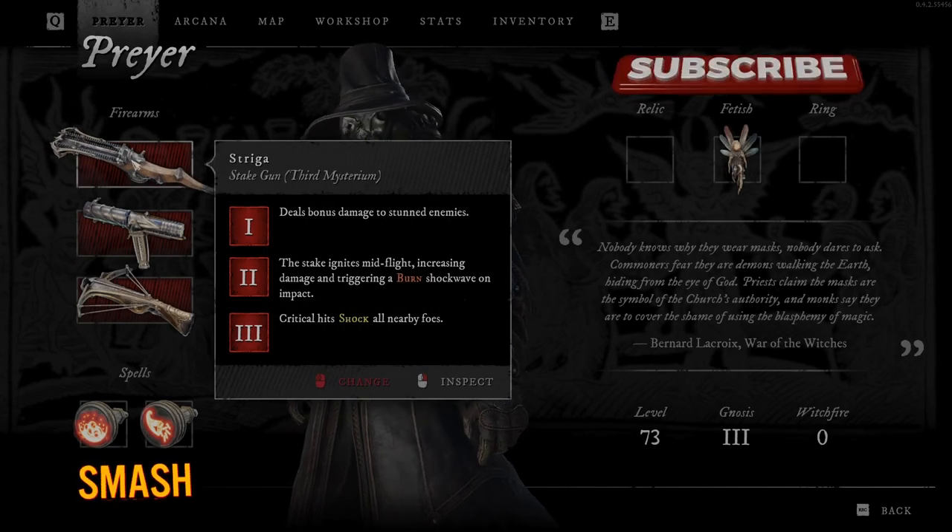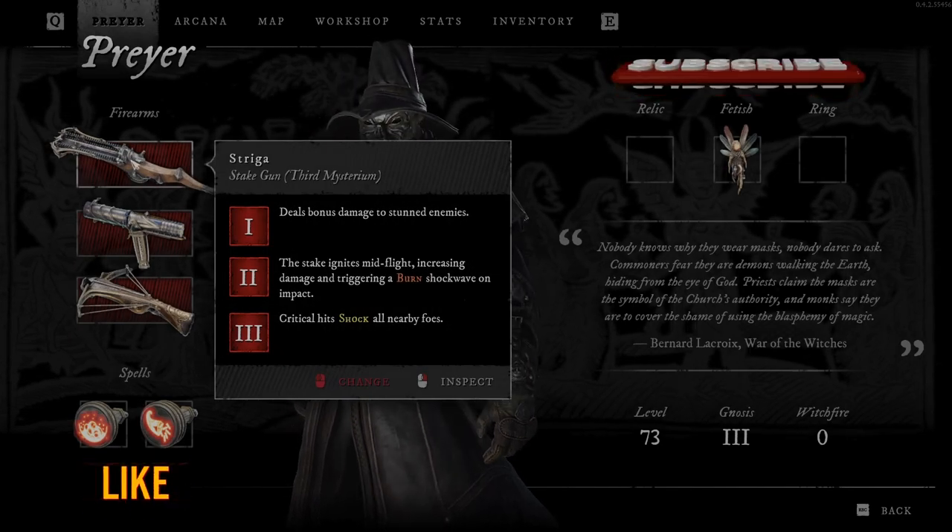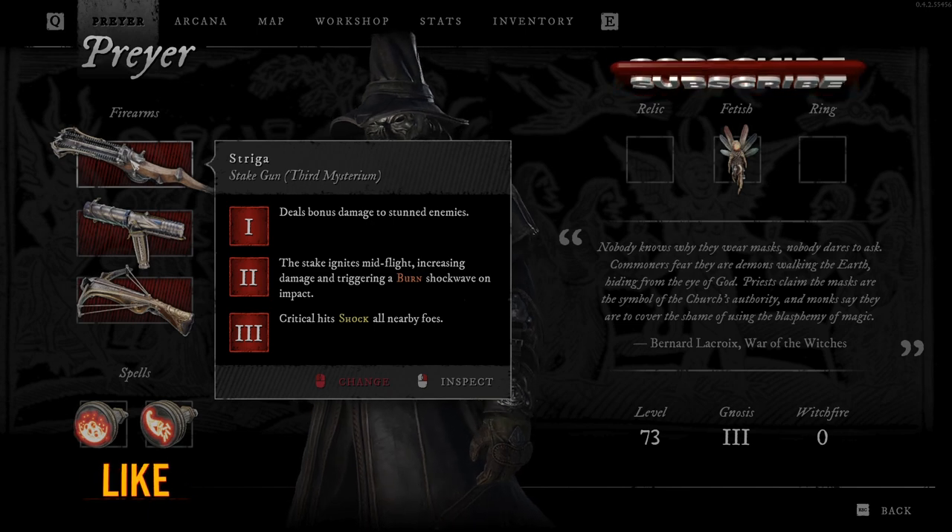In this video we will talk about Striga, it's a Stake Gun. First I will read all the abilities and then show you how this works in real gameplay.